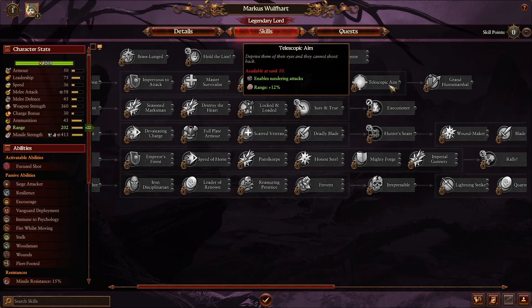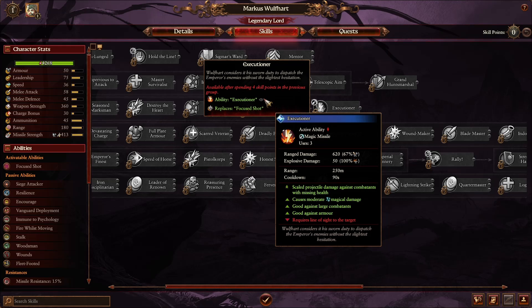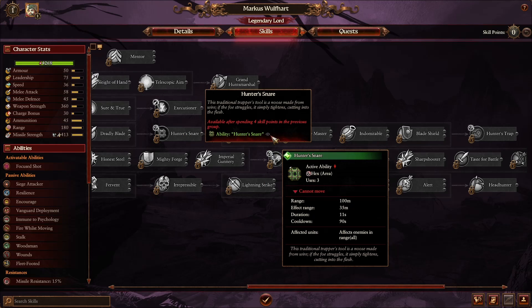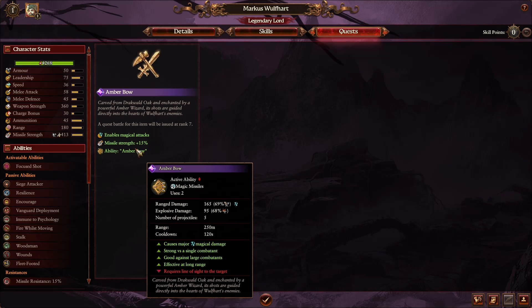Wolfhart has the Sure and True passive, giving armor-piercing missile damage, base missile damage and reload skill to allies in range. The Executioner upgrades Focused Shot into a magic missile good against large and armored targets. Hunter's Snare immobilizes enemies in an area for 11 seconds, upgradeable to Hunter's Trap for 22 seconds — perfect for trapping enemies while your hunters fire on them. His quest item the Ember Bow provides two magic missile uses good against large targets, reinforcing his ability to wreck anything large fast.